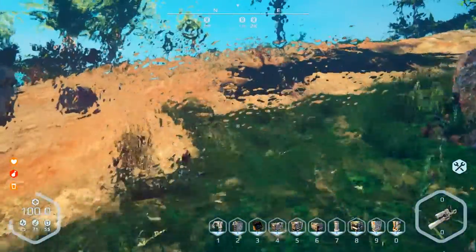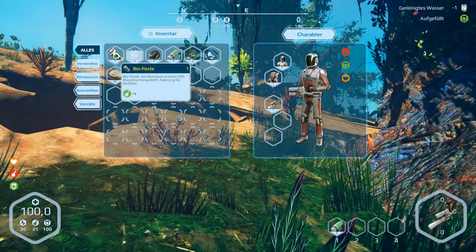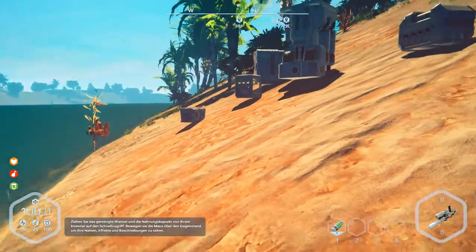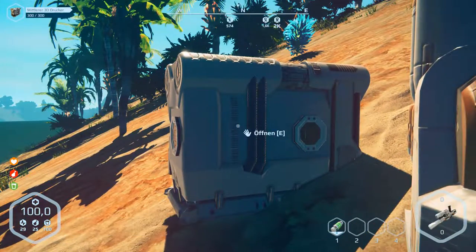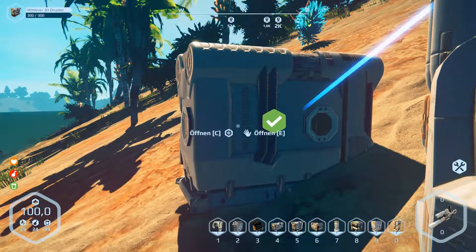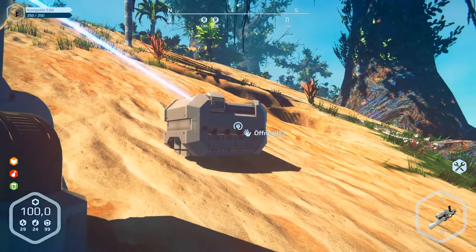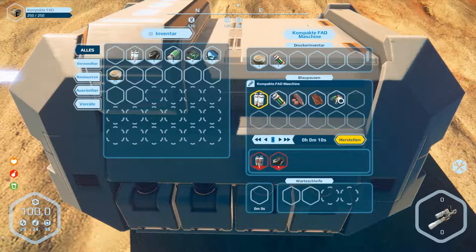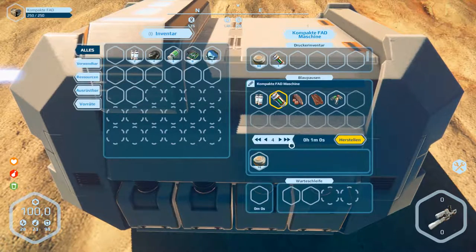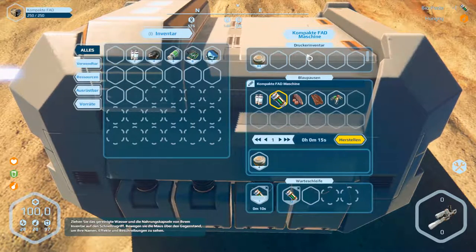We are thirsty — we've got enough to drink in the inventory. We are hungry, so we can eat this here. Then we need the fat machine again. So we disconnect the 3D printer over here — press C and disconnect, then connect the fat machine. Open the fat machine and let's produce food. We can put this over here, so it is possible to get food. It's running.